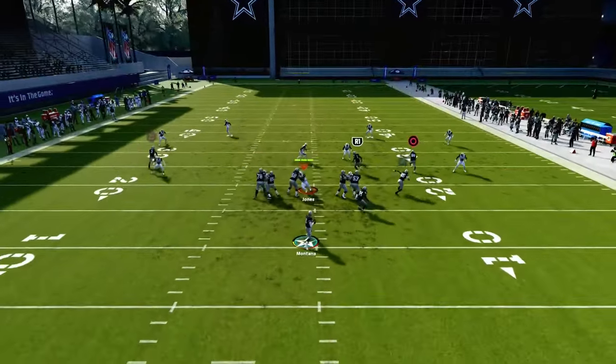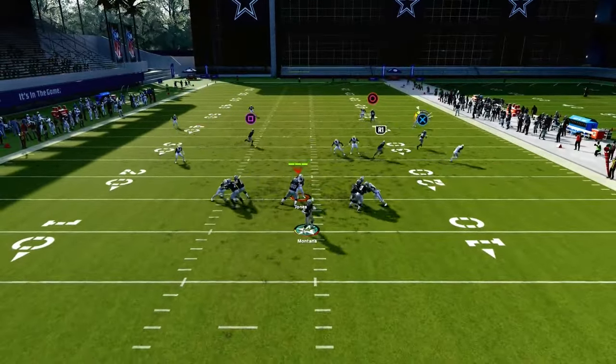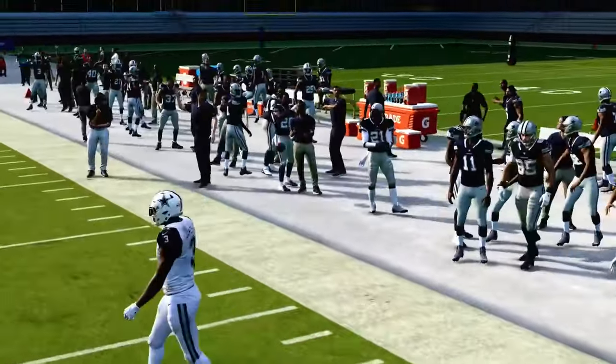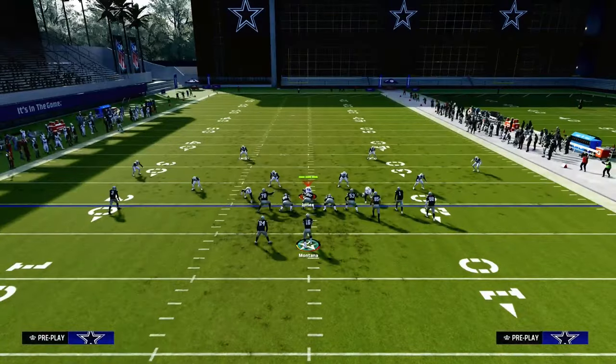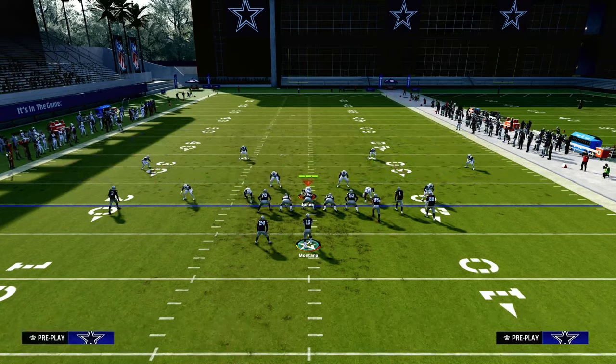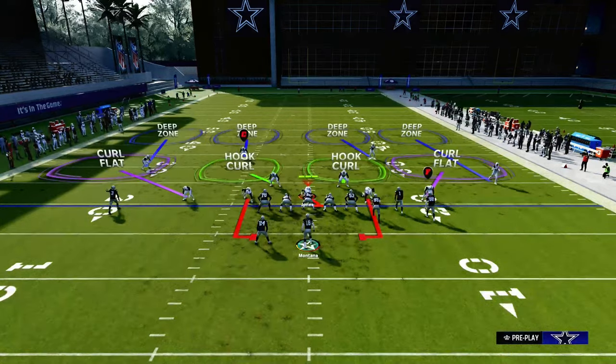The main route on the play is this tight end route. As you can see, it's going to consistently get underneath a 30-yard cloud, so if they are backing off their zones, you're typically going to get that 30-yard cloud and the TE route will work.